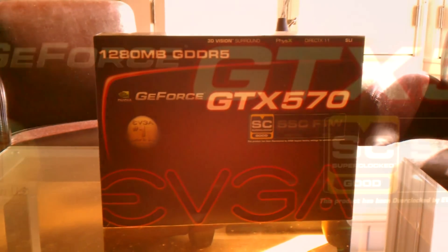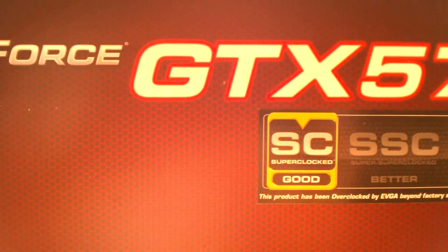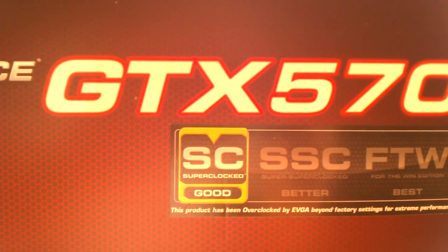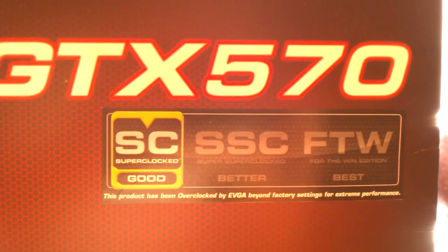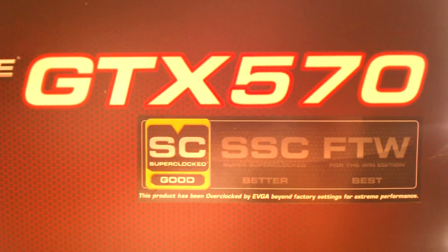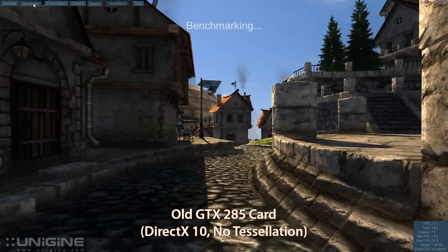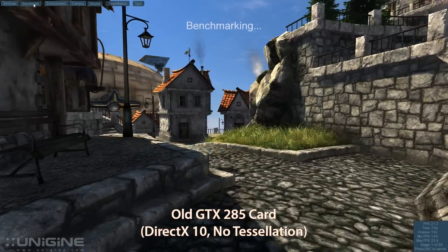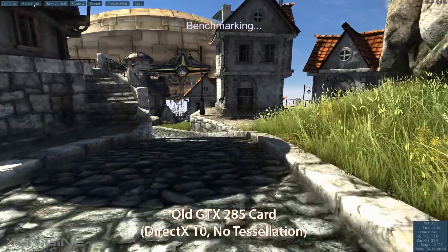I just finished installing it and before I did I actually did some benchmarking. So we're going to take a look at three different benchmarks for the two graphics cards. I wanted to benchmark the old one just to see how much better it performs, and for benchmarking I used what's called Heaven, which uses the Unigine engine, and this is what you're seeing right now.